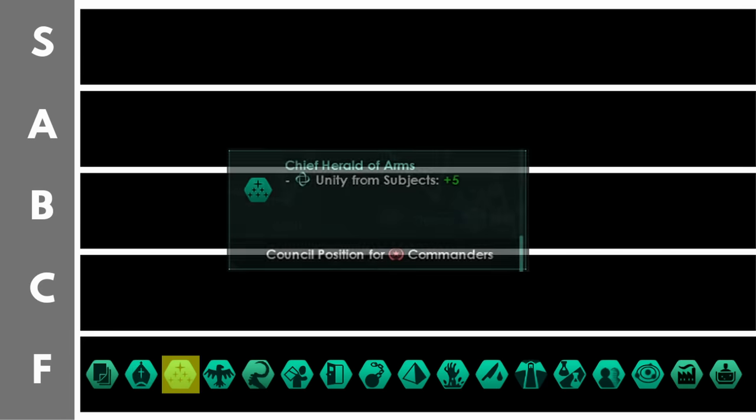Chief Herald of Arms grants you plus 5 unity from subjects per level. In my testing though, I'm not sure this entirely works correctly — I had around 10 subjects and a level 10 leader on the council but was only getting about 140 unity from this position. I think it may scale with subject opinion or maybe some other modifiers. Generally in my testing the amount of extra unity you're going to get is very minimal, and you'd probably prefer having something giving a percentage modifier to your unity output.